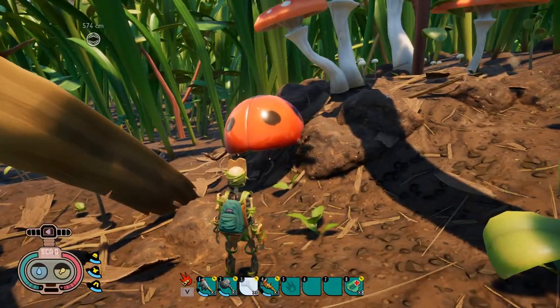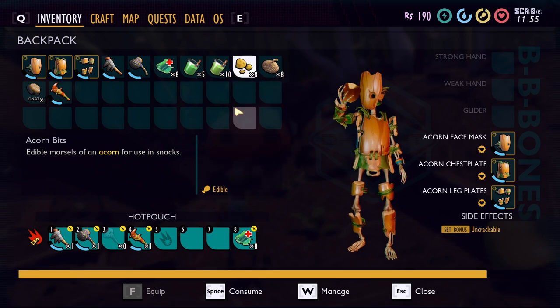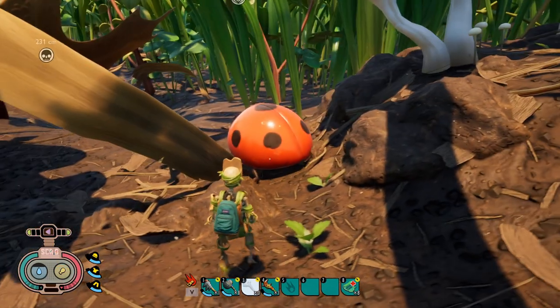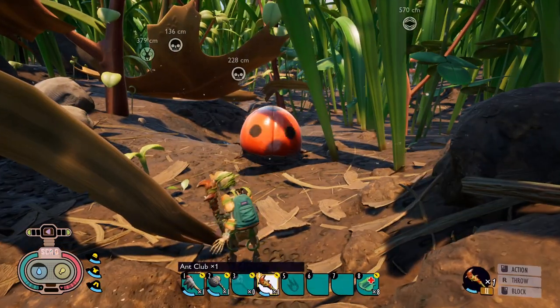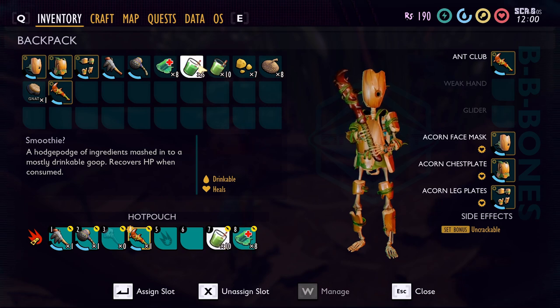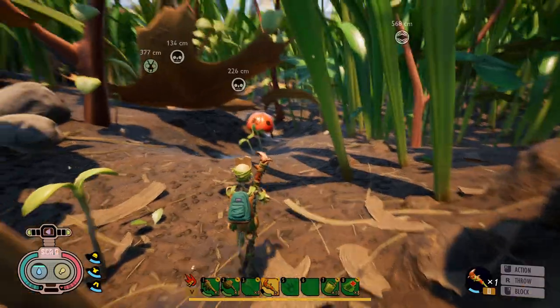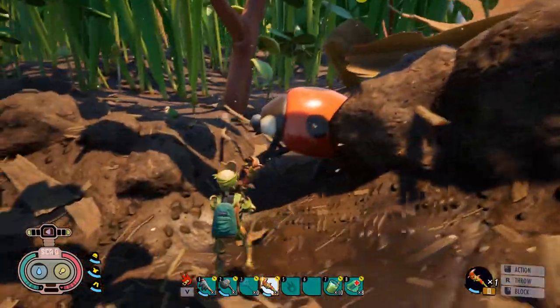Now let's talk about how to actually fight ladybugs. We've got our ladybug. First, make sure your health is full — just eat some food and there you go, health is full with natural regen. Make sure your instant-heal smoothies are on your hot bar, and consume a green machine to give yourself enhanced regen before engaging.